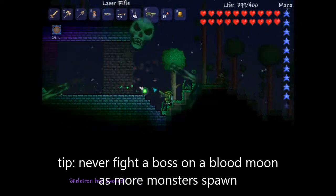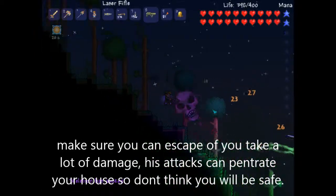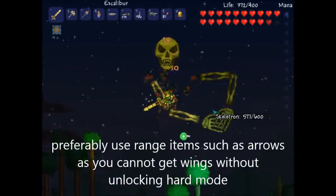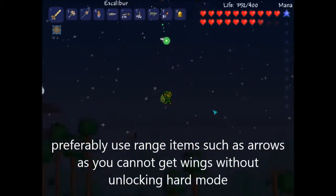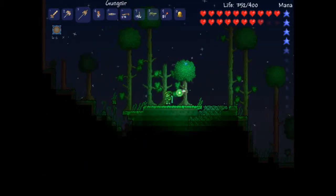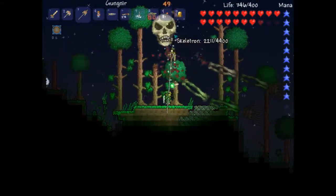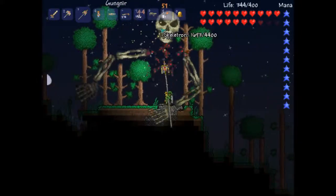Oh my god. Okay, I'm out of mana. Looks like I just fell down. Let's try using a grenade. Where is that guy? You can't break his arm off. I was done with him.